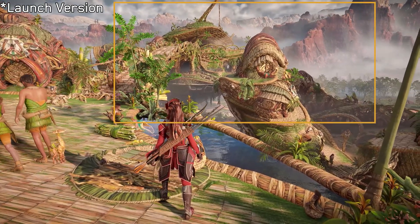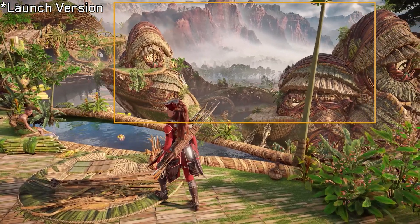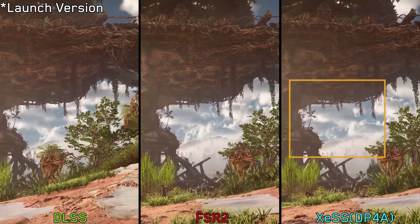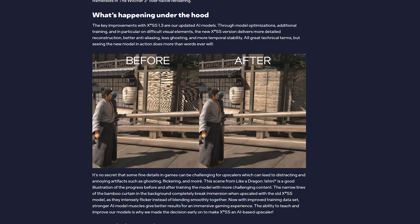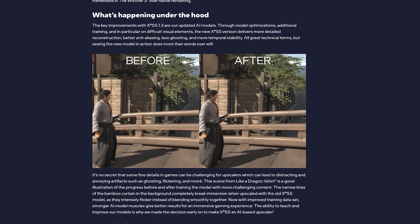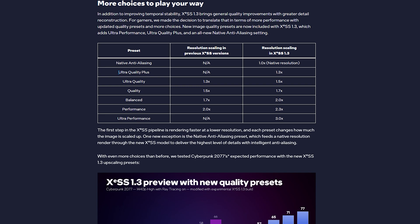Now let's move on to XeSS. In the launch version, the XeSS implementation wasn't the best — this upscaler, at least with its dp4a path, suffered from a lot of issues regarding temporal stability, ghosting, and trailing on small objects and particles. Recently, Intel released a new XeSS version 1.3, which promised improvements and greater quality and stability to both the XMX path that runs exclusively on Intel Arc GPUs and the dp4a path which extends support to Nvidia and AMD GPUs. The latest update of Horizon Forbidden West includes this newest version of XeSS.